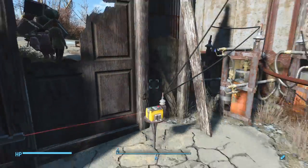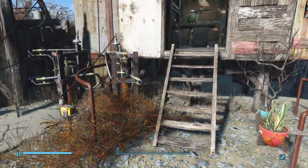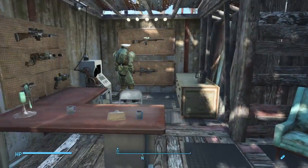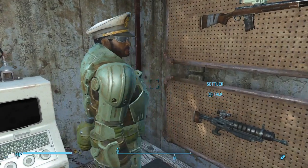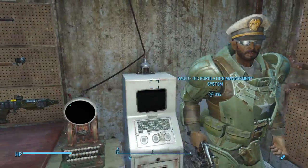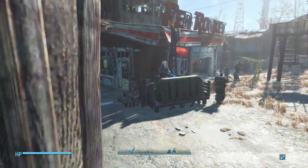On the left we have our security station, with another tripwire going in linked to a flamethrower. This is where the boss stays when I'm not here — the guy that runs the settlement. This is his office. Full heavy combo armor, some weapons, some computers — somewhere to chill. That's that.